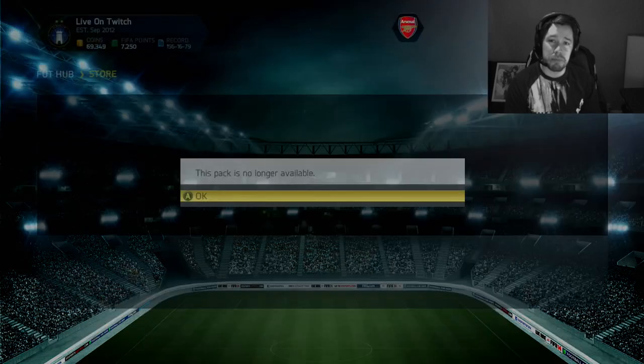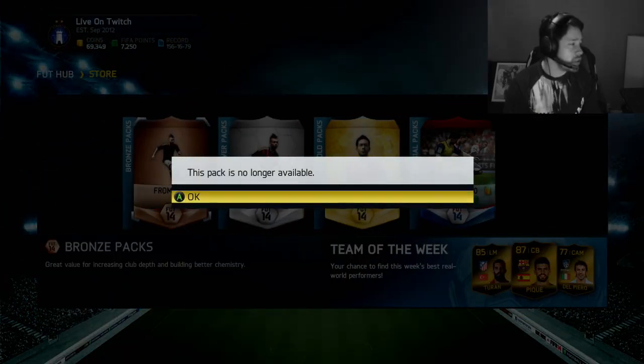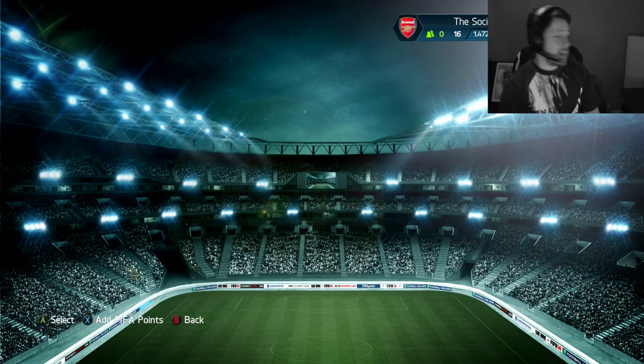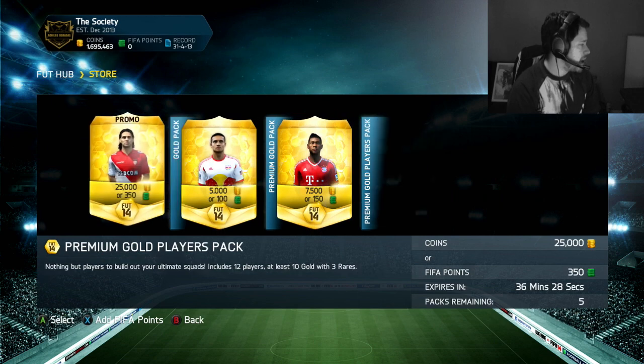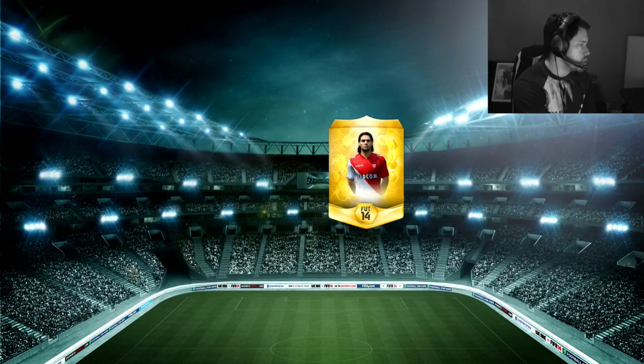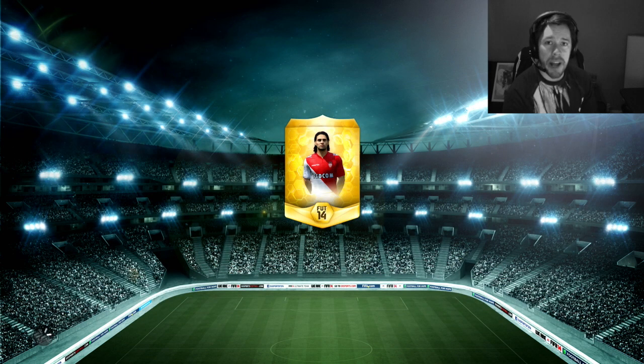So that is the end of this brief pack opening here. I'm going to switch over to my other account, guys. Here we go again — we've got the five packs available. This time we're going to be using coins instead of FIFA Points because I have many coins on this account — 1.7 million in total. Not so bad. So five more packs to go, guys.